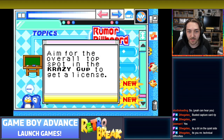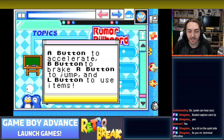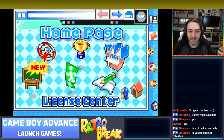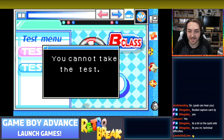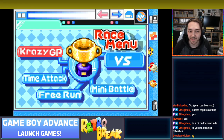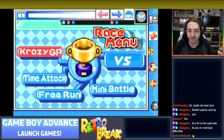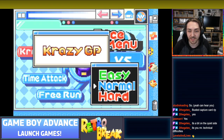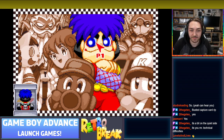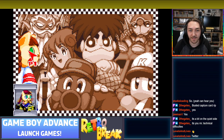Reading the on-screen instructions: 'Aim for the overall top spot in the crazy cup to get a license. Press the A button to accelerate.' Welcoming a first time chatter - how are you doing, how did you find the stream? Let's try Crazy GP. This is basically a Mario Kart style game except it's got loads of Konami characters.